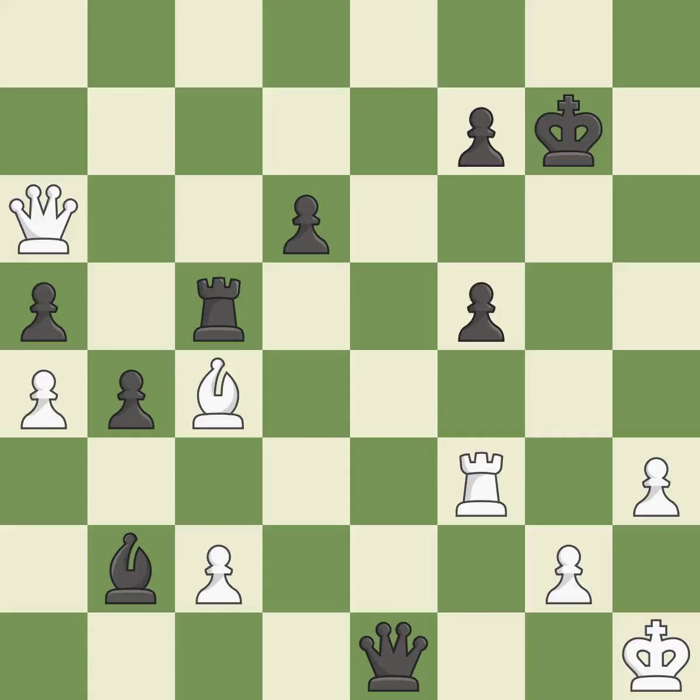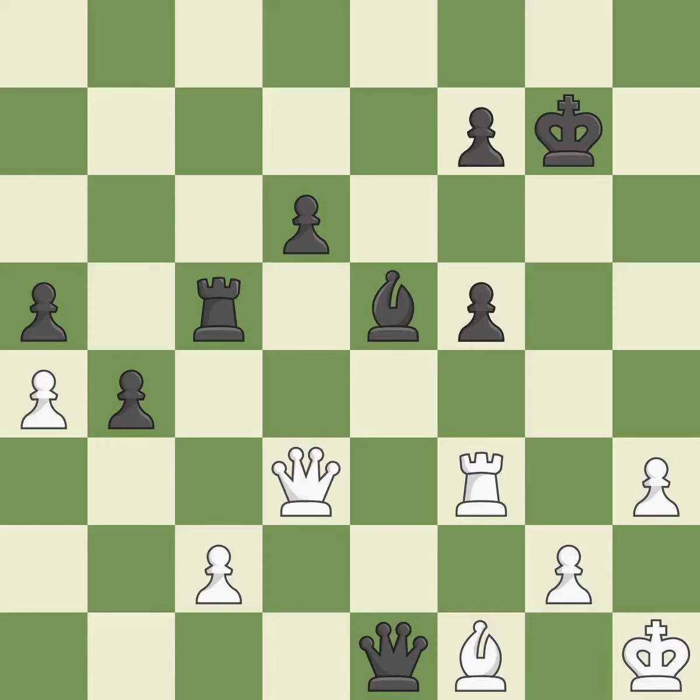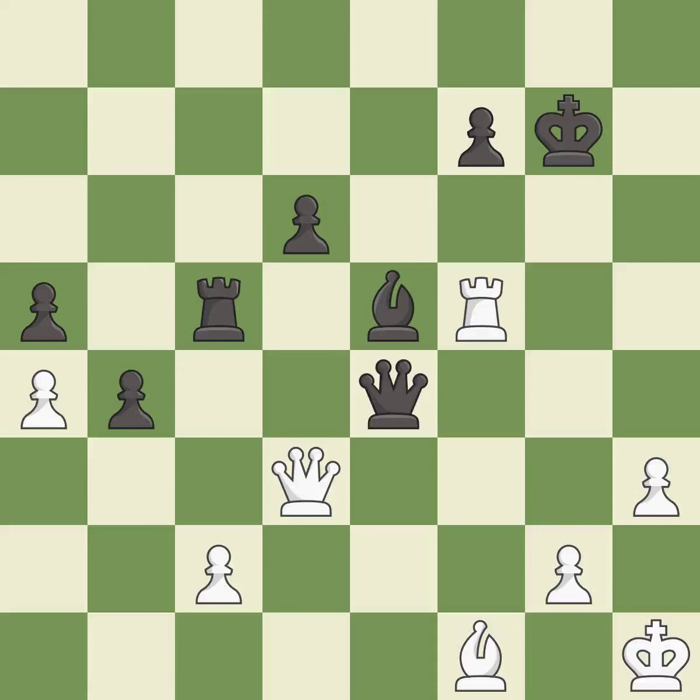This is the start of the endgame and Black is better — it is an inaccuracy. This overlooks a better way to block a check from the opposing queen — it is an inaccuracy. A pawn that was being attacked and had no defenses is now protected by this — it is ideal. This defends the attacked pawn — it is best. This offers an equal trade of pieces. This is the only move that works — it is a great move. What I would have advised is that it is ideal. There was only one good move in that position.